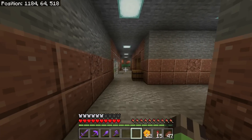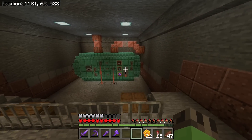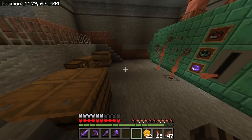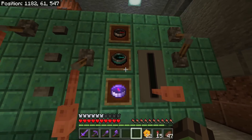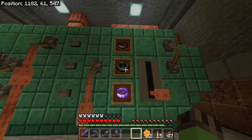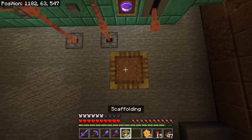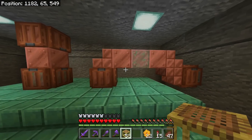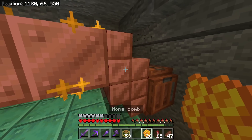We need something that powers this place, so we need a giant generator. We got our engine in here — it's our giant generator that powers this whole place. Still using this somewhat for storage, but just got a bunch of gauges on here. I like these ones because they actually turn. This is actually the first time I'm ever using these.